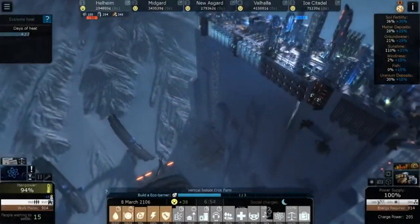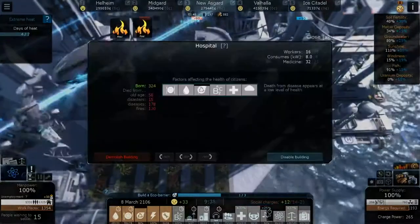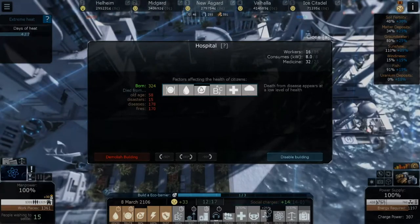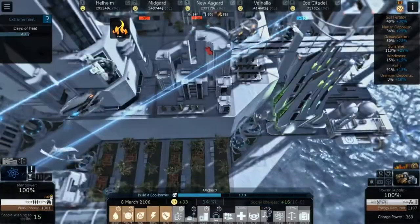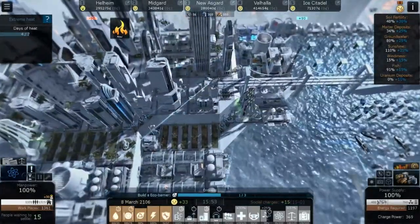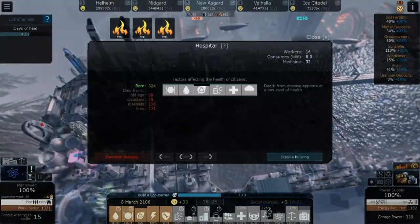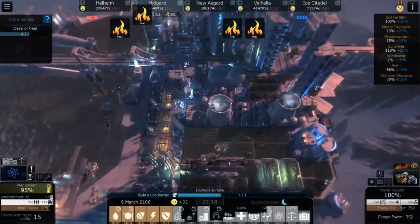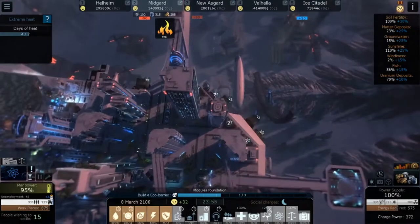How many people have been born in Valhalla? Still 150. Let's hop over to New Asgard — how many people have been born in this city since its inception? 324 — that's not bad, considering that's about a fifth of the population. But we've had over 300 people die, so that's an issue. We have to figure out how to get people to have more kids.